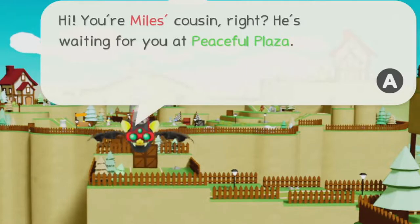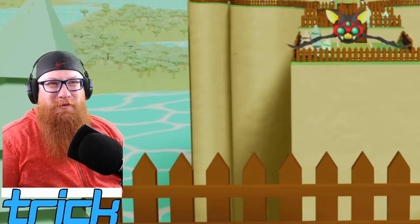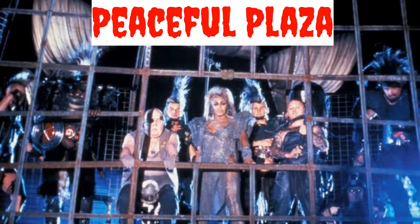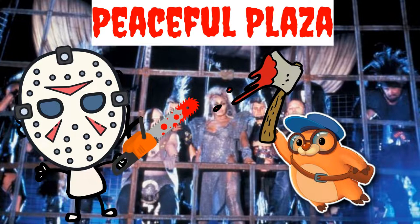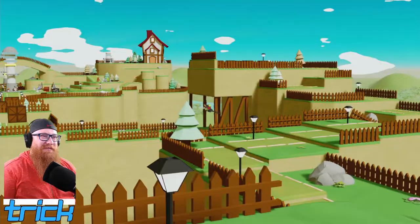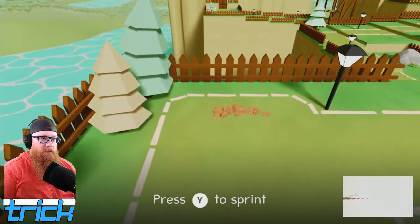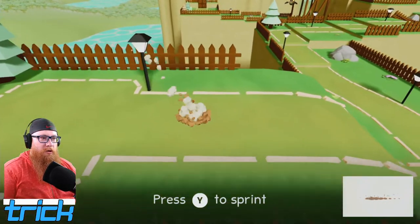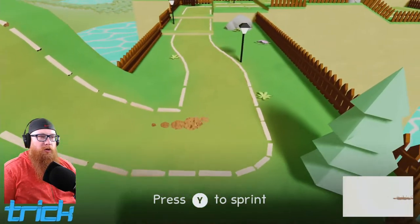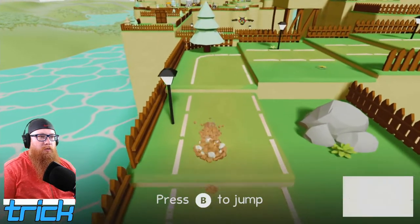He's waiting for you at Peaceful Plaza. I think it'd be funny if when we get to Peaceful Plaza there's some sort of Thunderdome-style area where people battle to the death or something. Alright, come on Multi, follow me. Oh, so I'm in the ground by default — I thought it would be something like Super Lucky's Tale where you could dive into the ground. And I can sprint with Y. That's where you simply are.